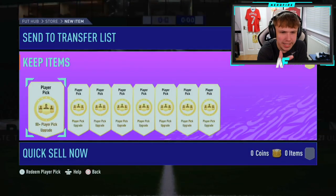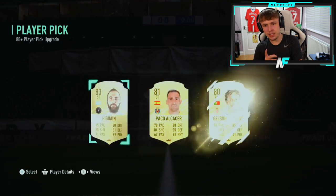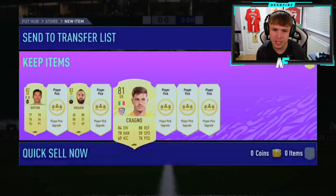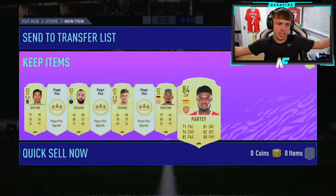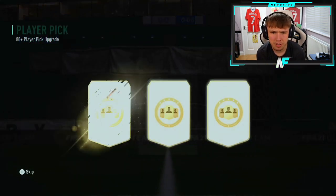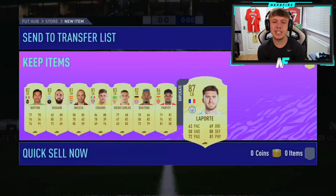Shout out to BK Brad — he's got eight player picks. Opening them in bigger batches, you've got more of a chance. We got a blue but not the right blue — that's Rabiot. Another boards and boating. Come on, show us a blue; even the Elder Wand I'd take at this point just to see one. A walkout on the final one — it's Laporte. At least he got one from the player picks.